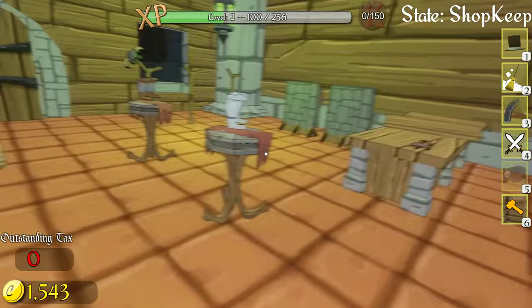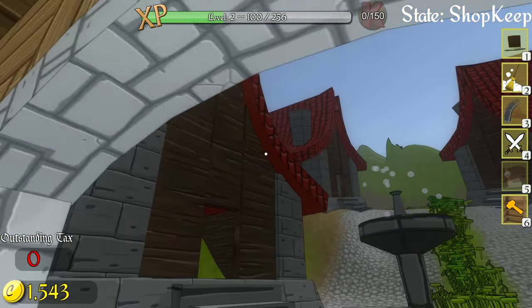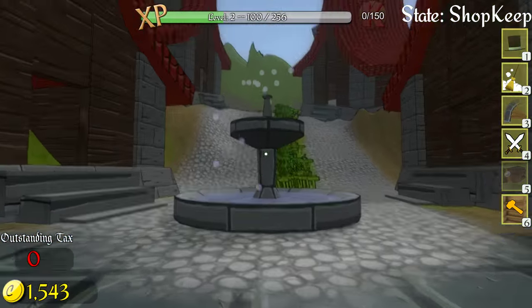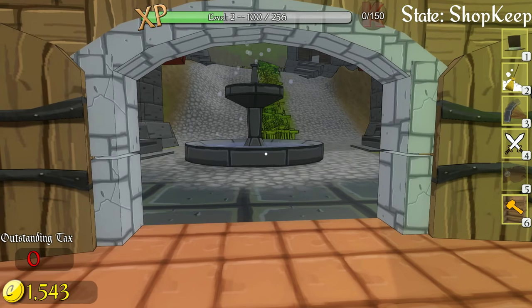It tells you how much you bought the item for and how much it'll potentially sell for. Let's go ahead and open the shop — you get a little view outside through the windows: a basic village, a lovely fountain, nice red roofs.